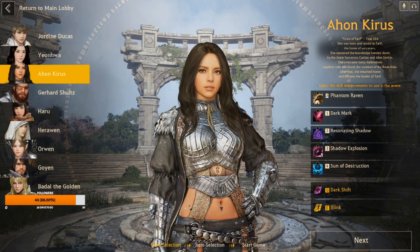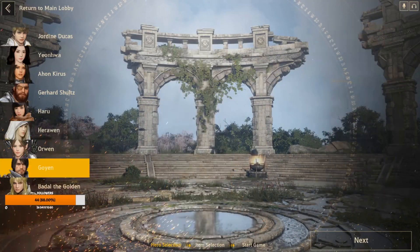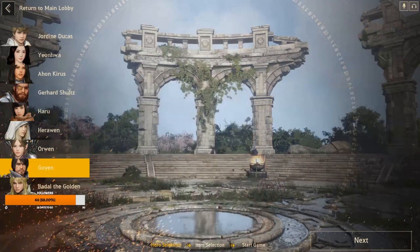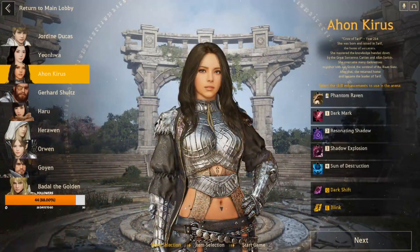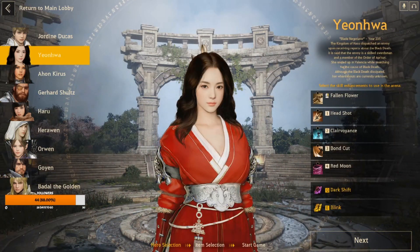If you can find a good Heroin, stick with them. For trios, number one would have to be Goyan, Heroin, and Gerhard, or Goyan, Heroin, and A'hon — either of those would be broken in trios. Pretty much anyone with Orwin unless you're a top-tier Orwin player is going to be bad. Top duo is Goyan and Heroin; top trio is Goyan, Heroin, and Gerhard or A'hon. You can make an argument for Goyan, Heroin, and Yeon Hwa because of her four.